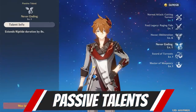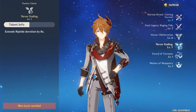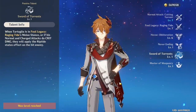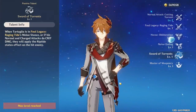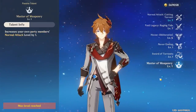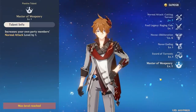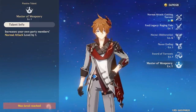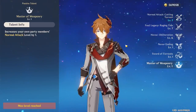His talents are pretty straightforward. Never Ending extends the duration of Riptide by 8 seconds on monsters, which basically just helps you keep the buff longer. Sword of Torrents makes it so that critical hits in melee form apply Riptide — this is why critical strike is important on him, because when you go in melee form and start hitting monsters, you will apply Riptide straight away if you have a good crit chance. His passive ability is probably one of the best passives in the entire game, as it increases the talent level of normal attacks by one for every single party member, including himself.